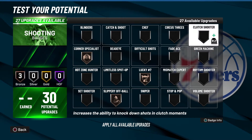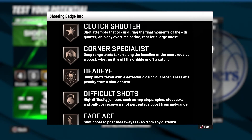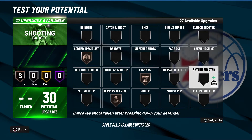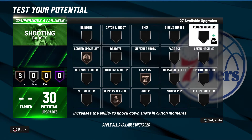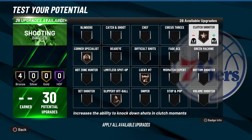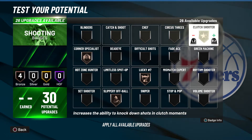Same thing with Clutch Shooter — it's extremely situational. The description says it only activates during the final moments of the fourth quarter or any overtime period. If you go to overtime, this badge becomes really strong, and I just played a double overtime game in Rec the other day where it would have helped a lot. I'd put Clutch Shooter somewhere between B and C tier — it's more valuable in Pro-Am or on the Stage than in Rec.